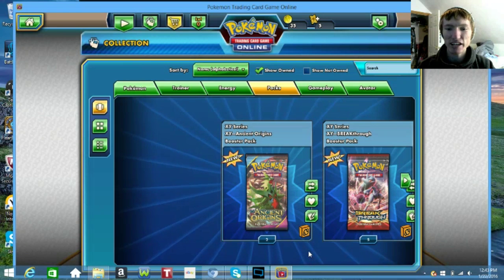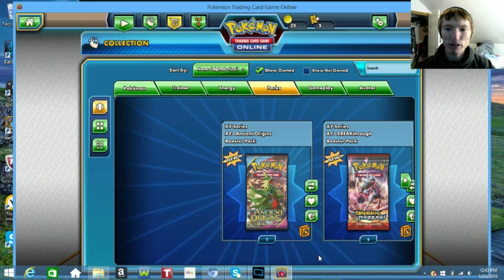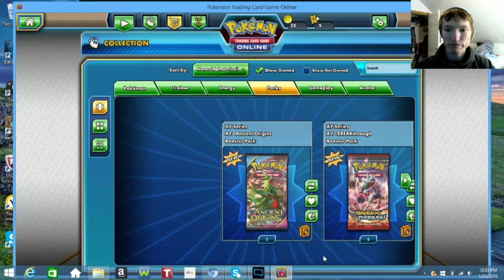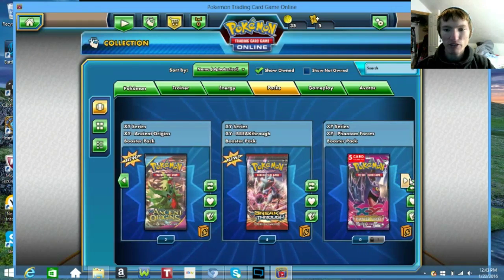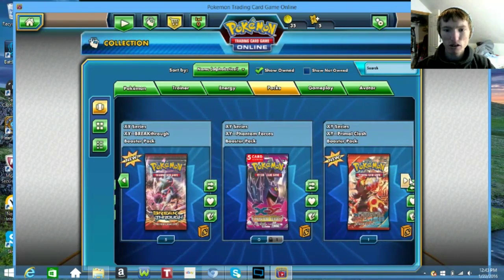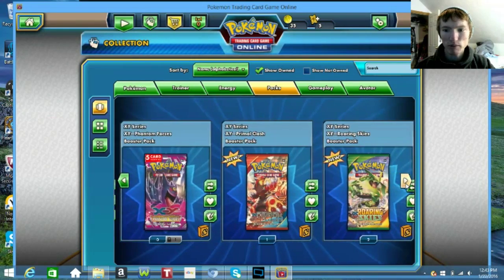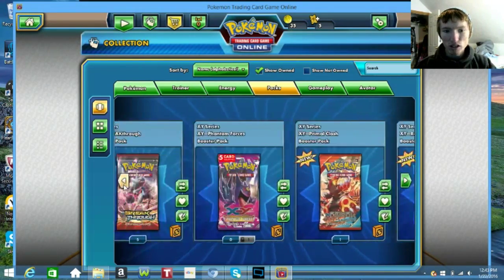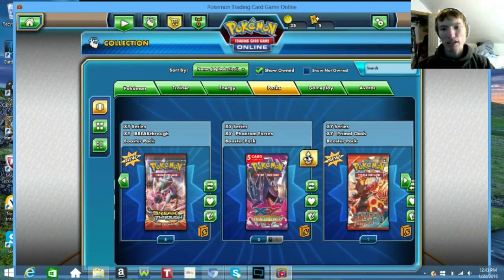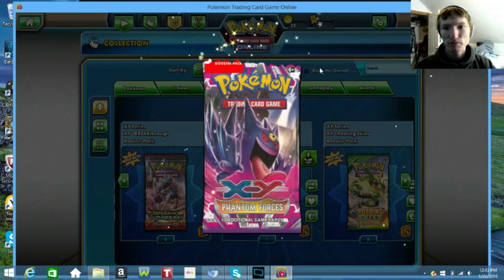Let's get into the pack opening today. We have quite a few different types of packs: 2 Ancient Origins, 5 Breakthroughs, 1 Phantom Forces that was already in here, 1 Primal Clash, and 2 Rolling Skies. Hopefully with this amount of packs we can get something good. We'll start with the Phantom Forces, just because.